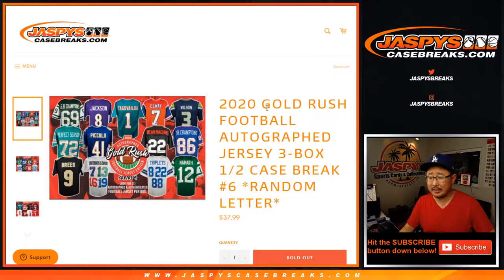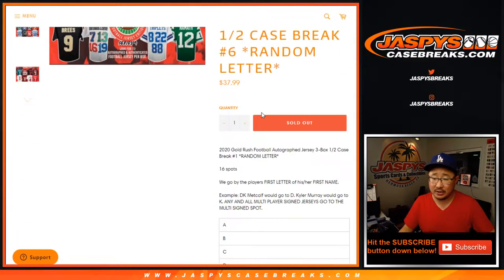Hi everyone, Joe for JaspiesCaseBreak.com. I think this will be our last break of the night. 2020 Gold Rush Football, autographed jerseys, three box, half case, second half of the case, random letter break number six.